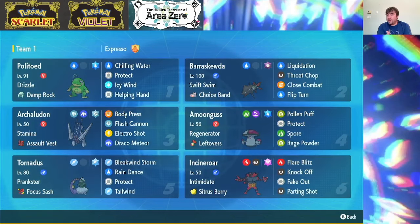If we need speed, we've got Tailwind. And if rain is already on the field, we can potentially get a speed drop into targets, which is going to be very helpful. Finally, we have Incineroar with Fake Out support, Parting Shot, Knock Off, and Flare Blitz. This is the same Incineroar that I used with the Raging Bolt team so I feel like I shouldn't have to dive too deep into that. Anyways, let's jump into some battles.